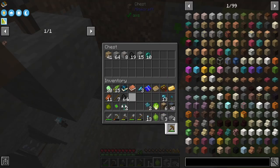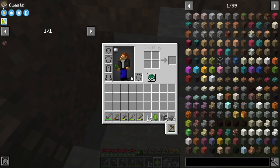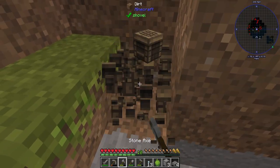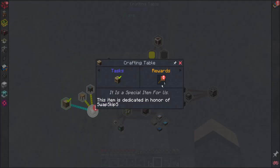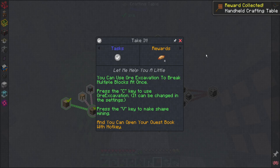I need a place to put some of this stuff. We'll just clean our inventory out a little bit. I need to pick up the crafting table, and then crafting station, cast a chest, and whatnot. So we can do that now. Get ourselves our handheld crafting table. You can use a feature to make multiple blocks — press C. Can we change some configs? Key to make shape mining. You can also open your quest book with a hotkey.